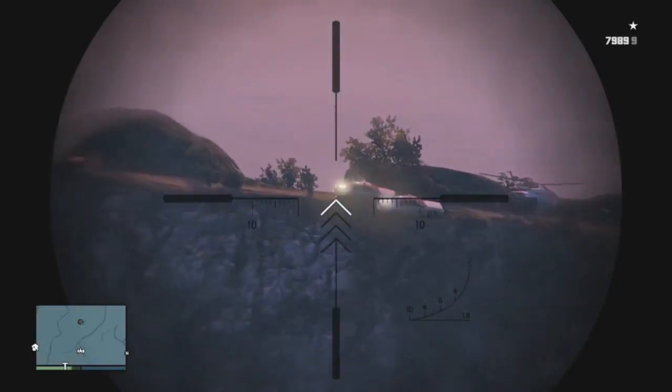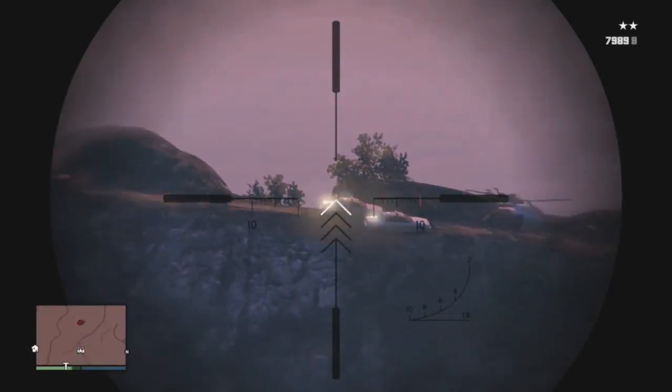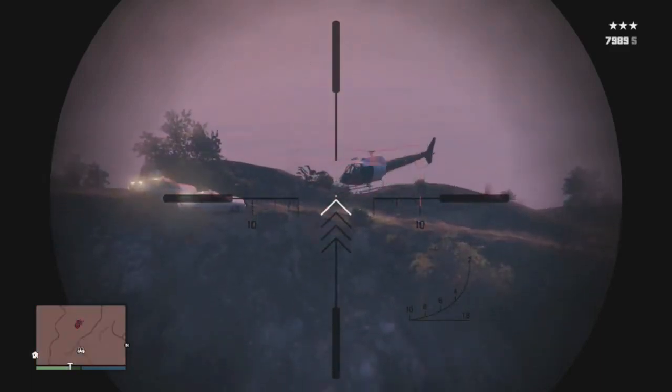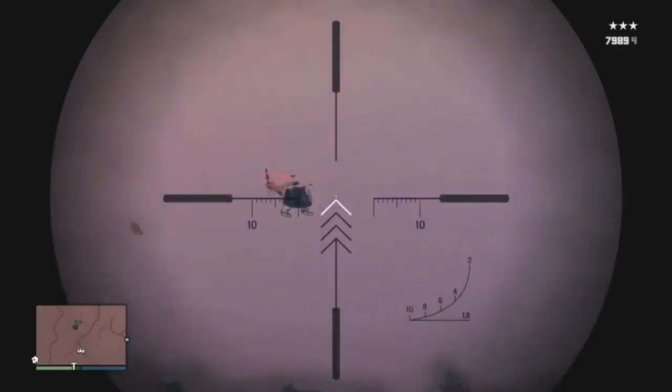What you're going to have to do is snipe the driver out of the car in order to prevent them from driving off the cliff. However, if you actually want to watch them drive off the cliff, it is pretty funny — it's exactly like the movie, and there's a huge explosion when the car hits the ground.